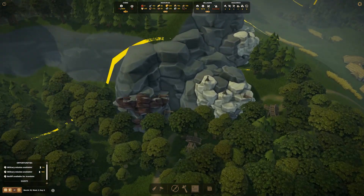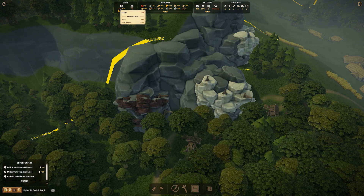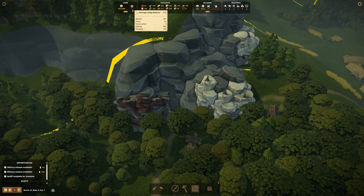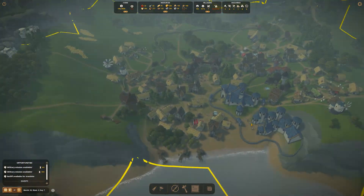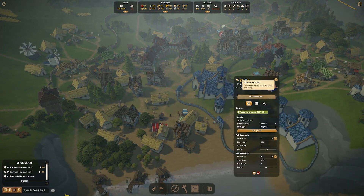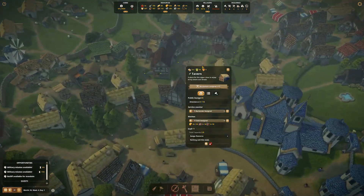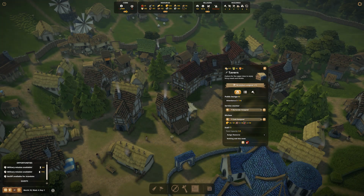As soon as we start building stuff it just absolutely gets slaughtered in the cash. Average daily income is low. Construction, upkeep and territory - so territory... the upkeep is expensive. I do wonder about whether or not we can save money somewhere. But this church is always pushing to be full luck, which is probably our biggest upkeep at 1260. The tavern costs us a lot and doesn't actually generate any revenue at all. So that's definitely a hamper there.